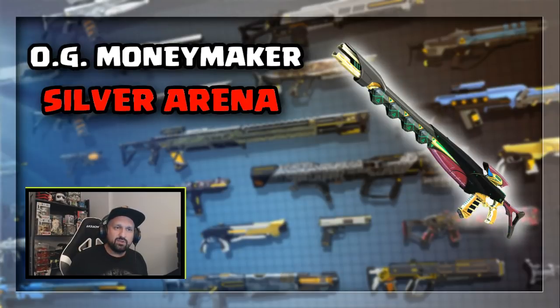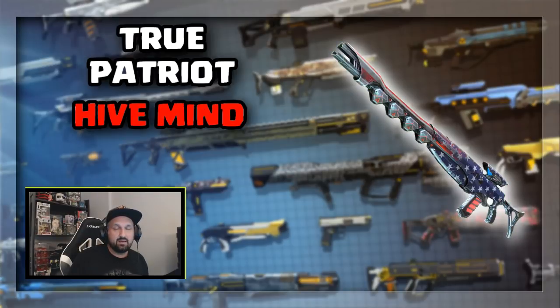The snipers now. The OG Moneymaker drops in the Silver Arena. The OG Moneymaker is low damage, high fire rate. The second legendary sniper is the True Patriot. This one drops in the Hivemine dungeon.